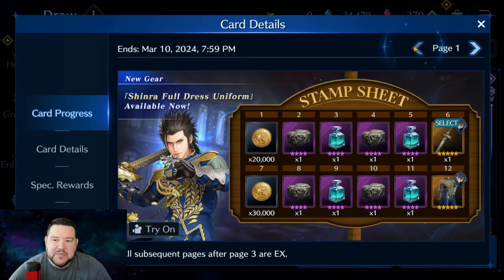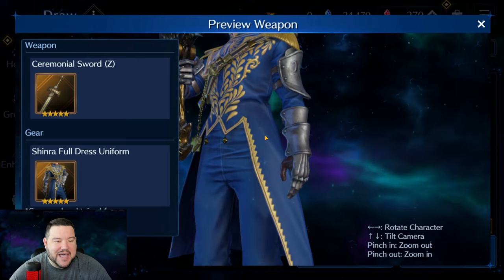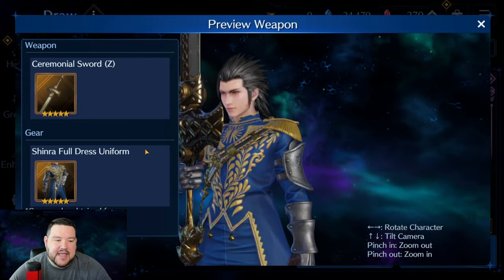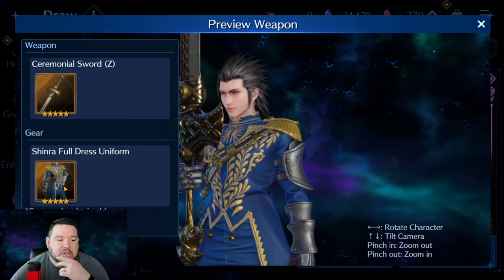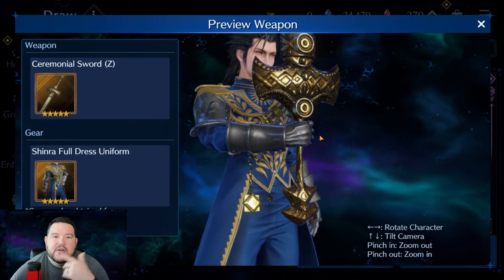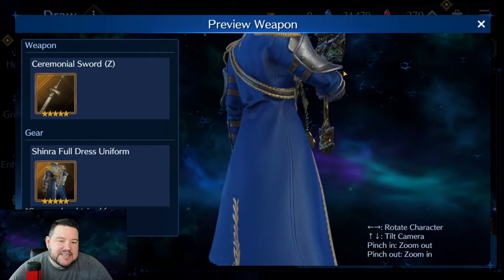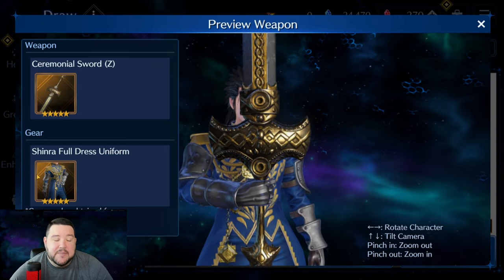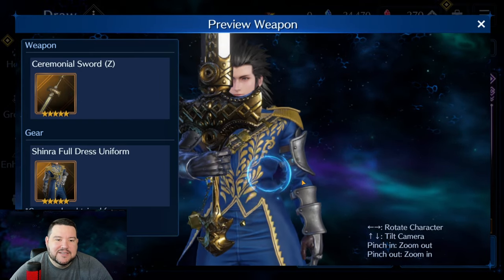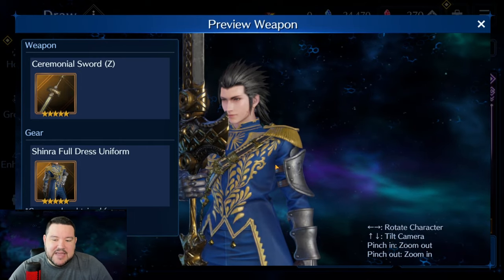Now for what most people came here for — Zach. They actually gave him a costume as well. Honestly I'm not as excited as I was when I saw the leaks. Even just looking at the little thumbnail it looks way cooler there than how they actually made it. The embroidery doesn't really stand out very well. The sword looks really cool though — very into that sword.